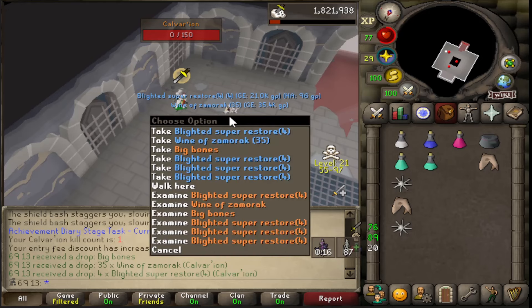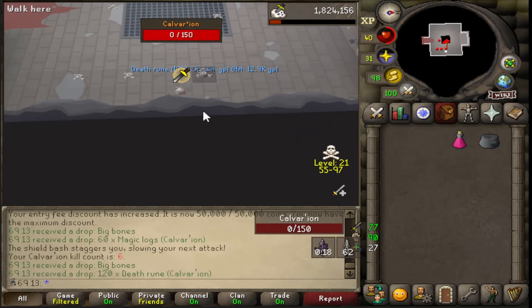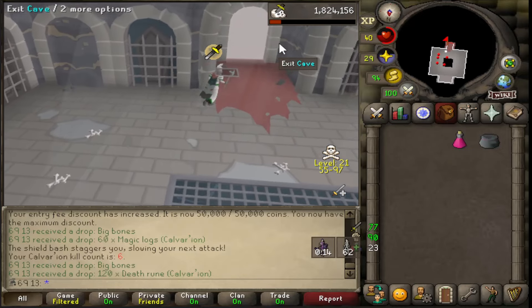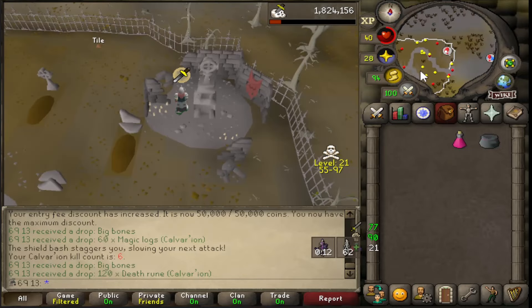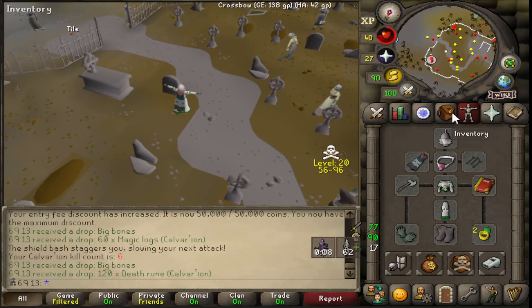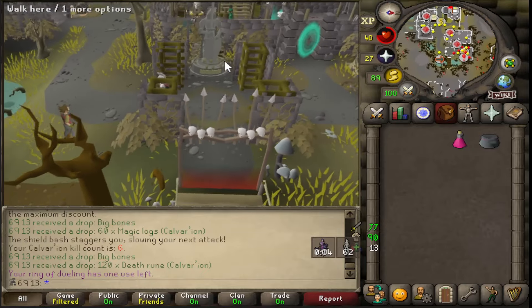Wine of Zami - okay, that's not bad. Death Runes - not bad. That was a good first proper trip. Still making the odd mistake here and there, but that's to be expected. But yeah, this is not bad actually. It's actually nice to be doing a bit of bossing content for once.